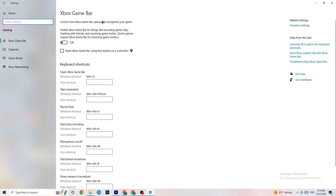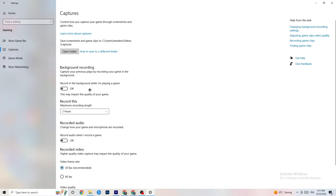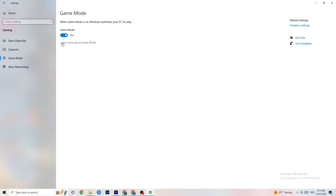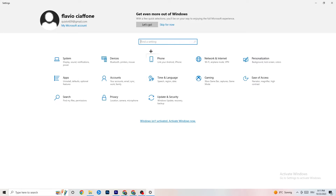Click on Gaming in Settings. Under Xbox Game Bar, turn it off — you don't need it and it will drain performance. Under Captures, make sure that is also turned off, because background recording can cause crashes mid-game, prevent the game from starting, or cause FPS issues. For Game Mode, try it both on and off to see which works better for you.